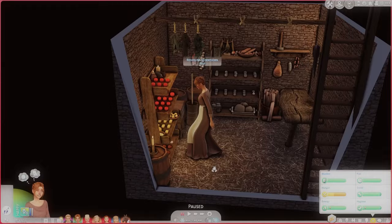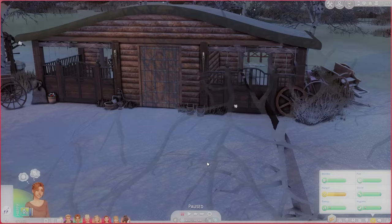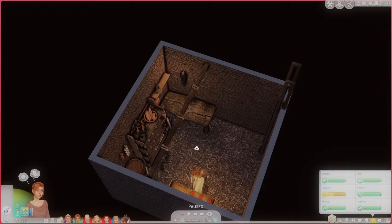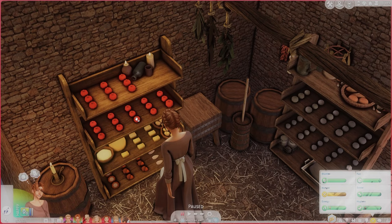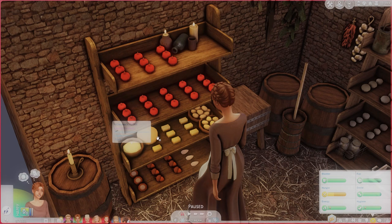Rosslyn is right now in a cellar I created, underneath what used to be the horse barn. Since we no longer have a ton of animals, I converted this area so they can go down and the store is locked to just Rosslyn and Kenrick. This is basically all the food we currently have — we're down to onions, apples, a little bit of flour, some cheese, butter, boiled eggs, and a couple of nuts and seeds.